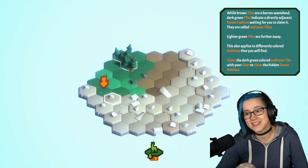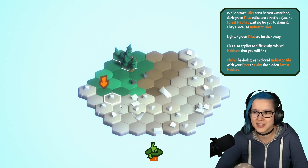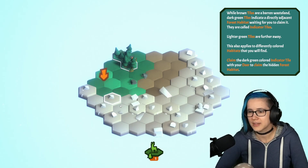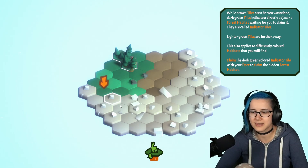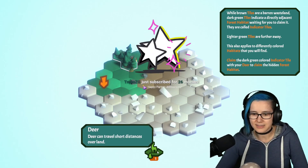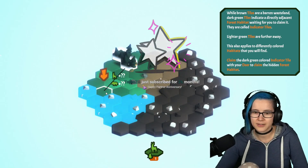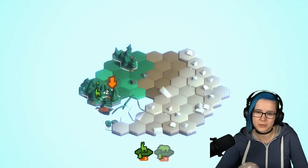While brown tiles are barren wasteland, dark green tiles indicate a directly adjacent forest habitat waiting for you to claim it. They're called indicator tiles. Lighter green tiles are further away. This also applies to different colored habitats that you will find. Claim the dark green colored indicator tile with your deer to claim the hidden forest habitat. So it's color-coded.